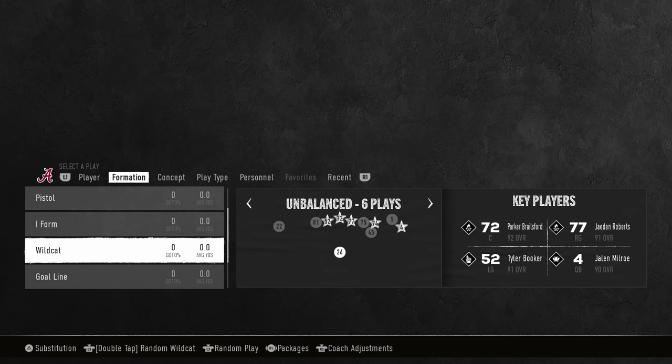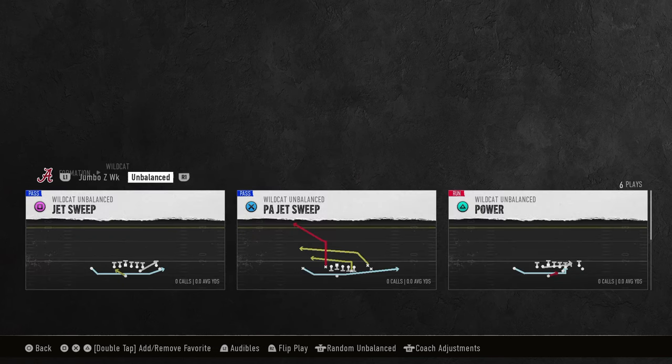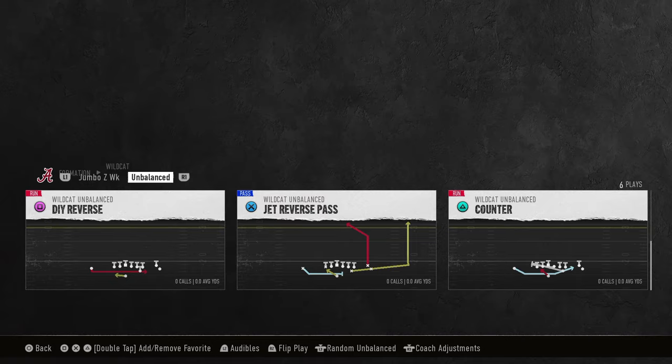The way we're going to set this up is we're going to be in our packages, putting in the quarterback package. That's going to put Jalen Milrow at the quarterback position, and we're going to be coming out in this little counter.